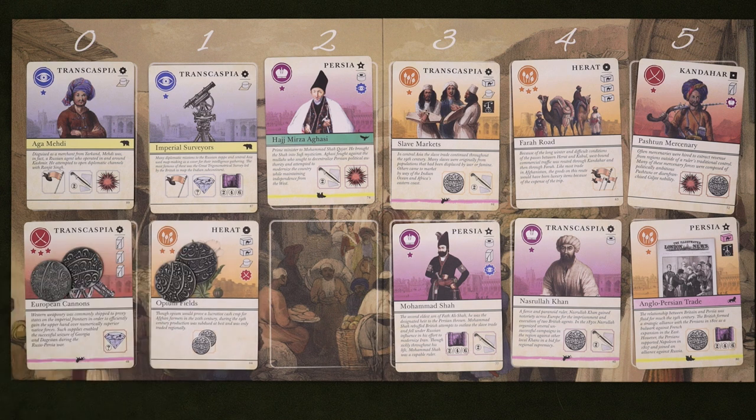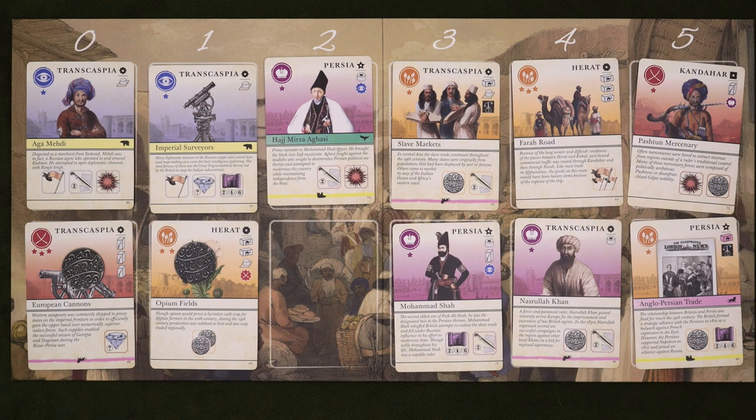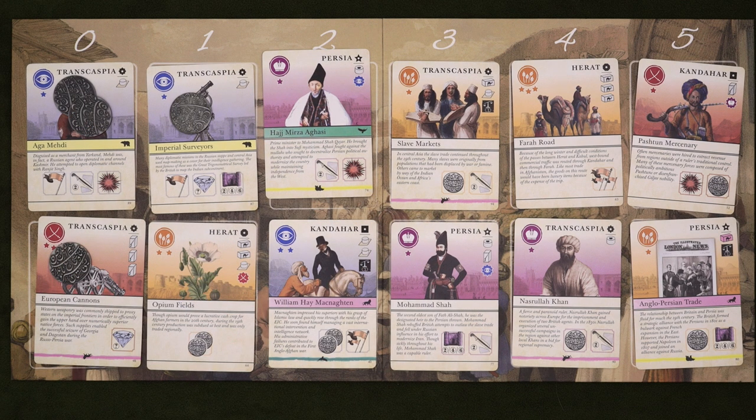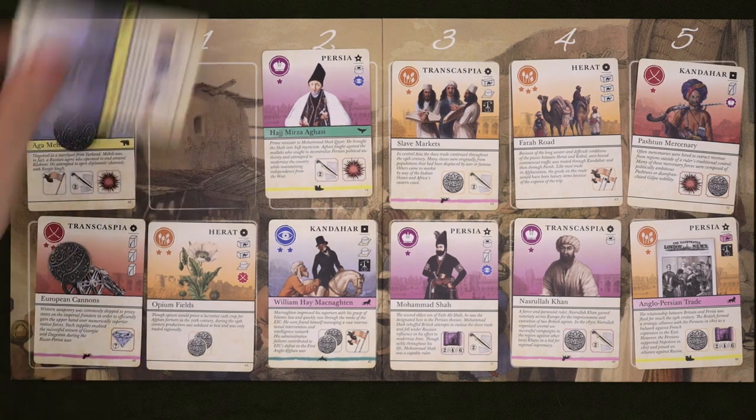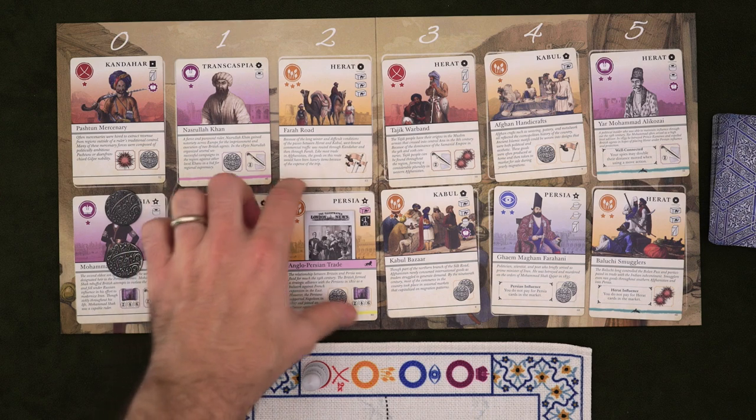If there's an empty space where you would place a rupee, place it on the other card in the column instead. When you buy a court card, it will go right into your hand, but if you buy an event or dominance card, trigger the when-purchased ability on the bottom. A few more things about purchasing: you can't purchase a card if you've placed rupees on it this turn. If there are rupees on a card from a previous turn and you buy that card, you'll gain those rupees — but you need to pay the cost before picking it up. Lastly, if the red military suit is favored, the cost for each card is doubled, so place two rupees on each card to the left instead of one.